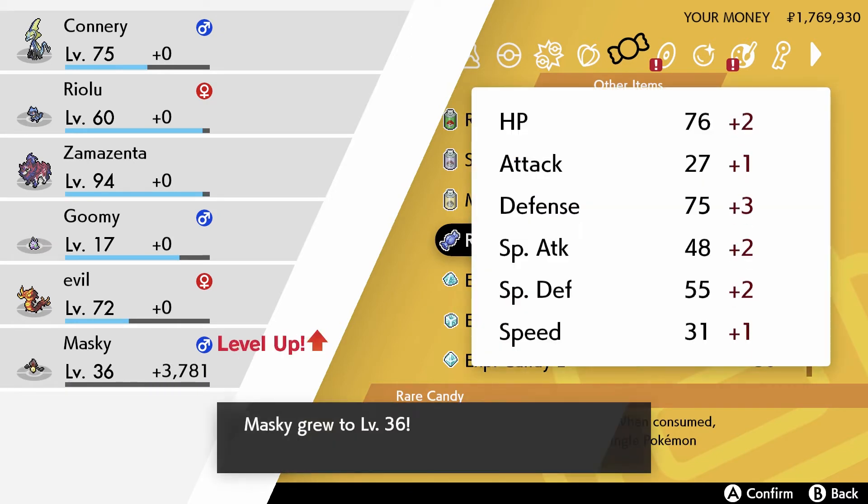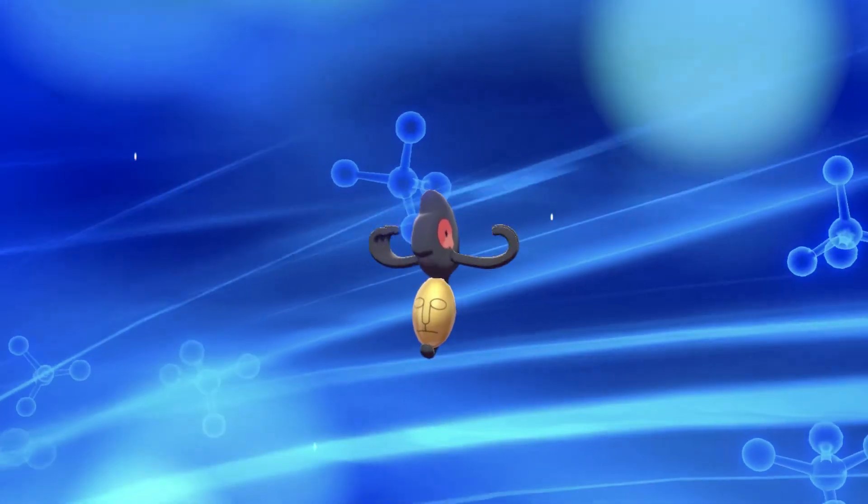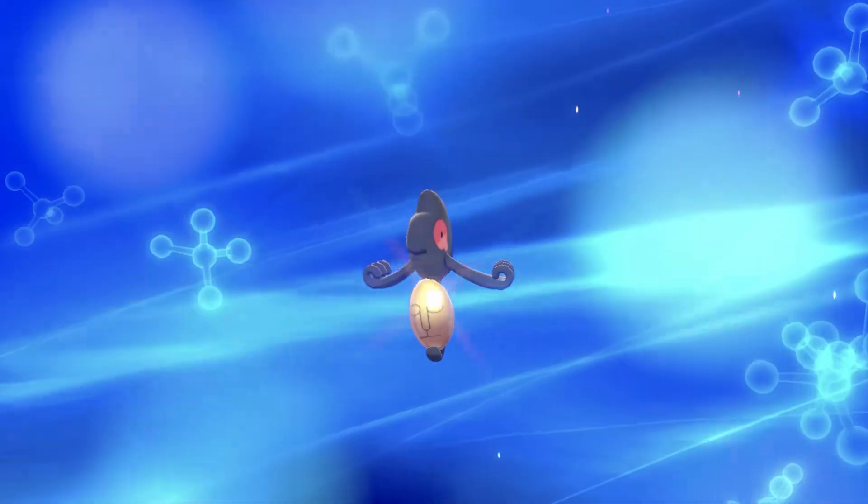Also if you want to breed this, you just give the Unovan Yamask an Everstone, breed it with a Ditto, and there we go — you are able to get more.